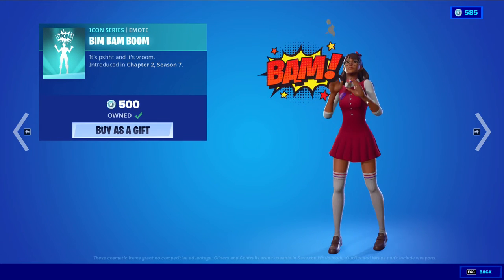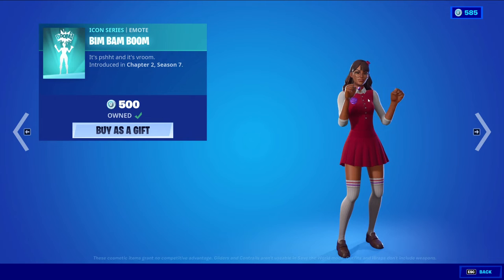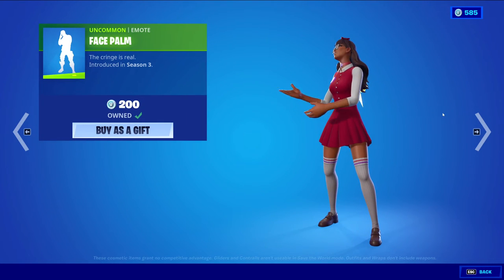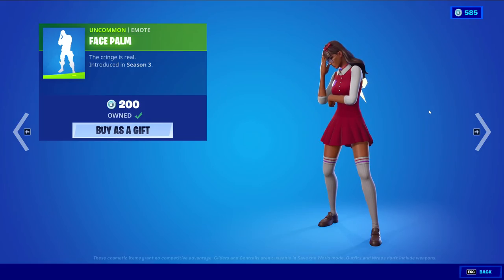We have Bim Bam Boom, an Icon Series emote at 500 V-Bucks. I like this Icon Series emote — probably one of the better ones. Facepalm, uncommon, at 200 V-Bucks. This one returns all the time. It's a classic.